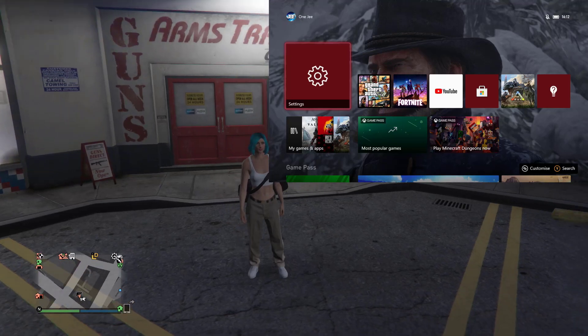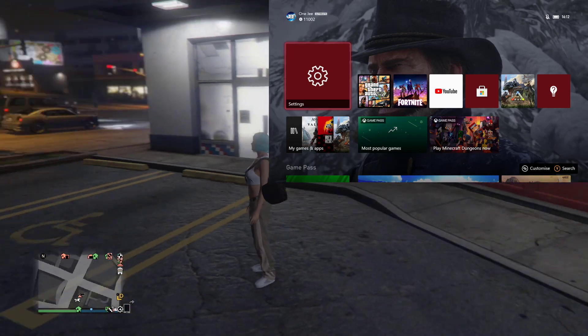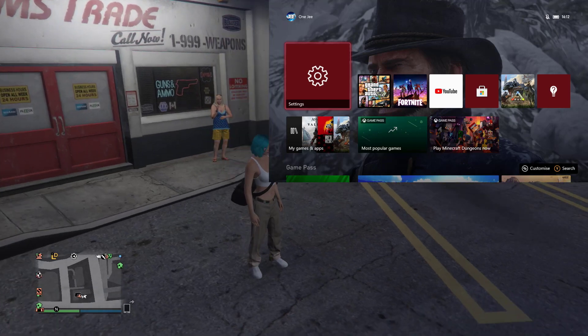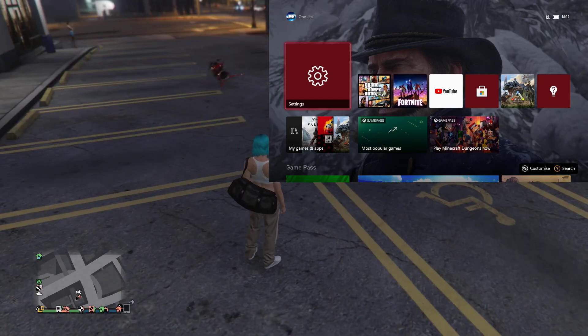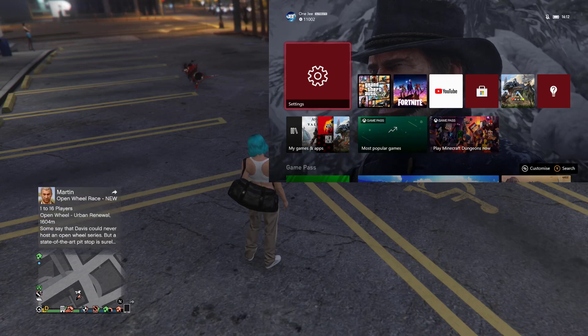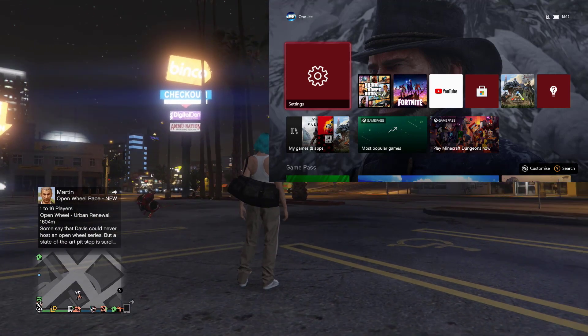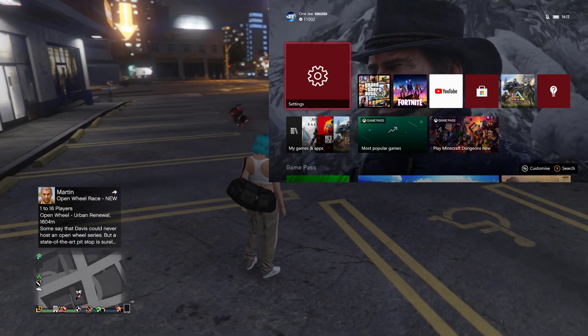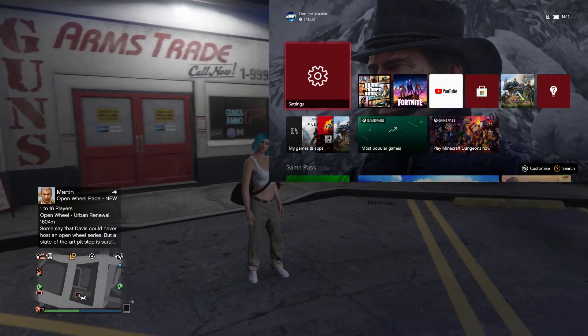Welcome back to another GTA 5 outfit tutorial video. I'm gonna show you how to get a full white trouble back today. To get this you need any color trouble back. I have an easy method on my channel - watch how to get the black trouble back, it's pretty simple and won't take more than five minutes. Watch that video then come back to this one. If you have any other color backs, you can flip the color to full white. So without further ado, let's jump in.